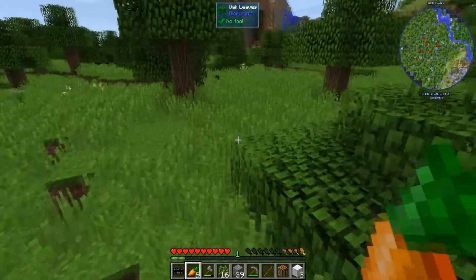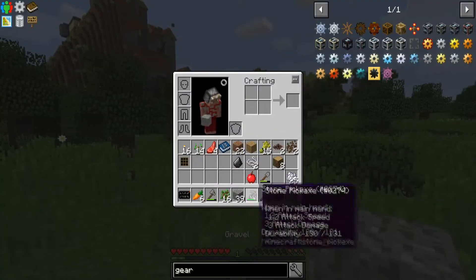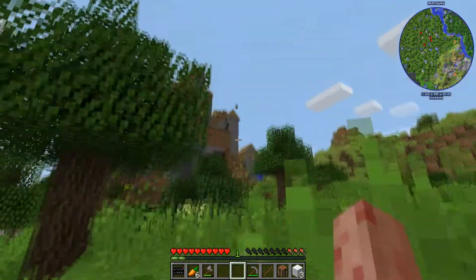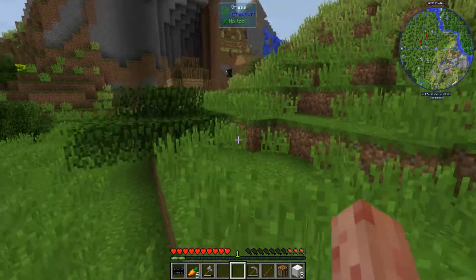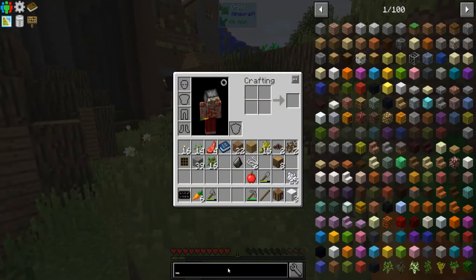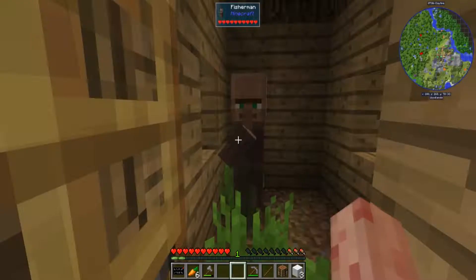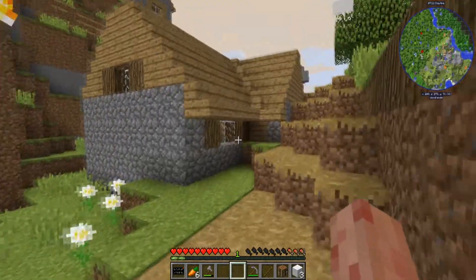I'm not worried about getting that iron yet, and I don't really expect to go caving this episode because I'm at three hunger and don't have much food. So we're going to use this village to hopefully remedy that. This pack has Spice of Life — we can make a lunchbox once we get some iron, it takes eight iron, and I need a variety of food types.